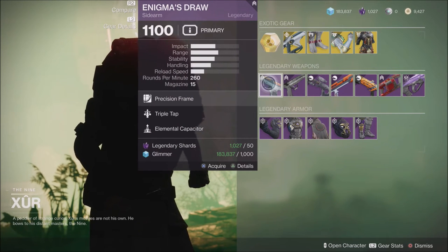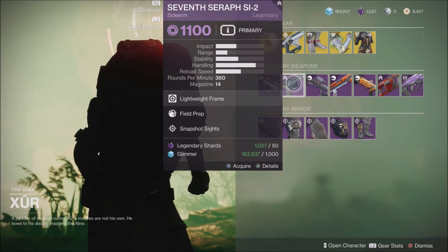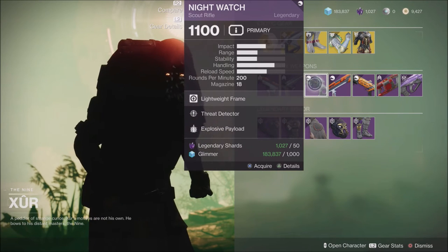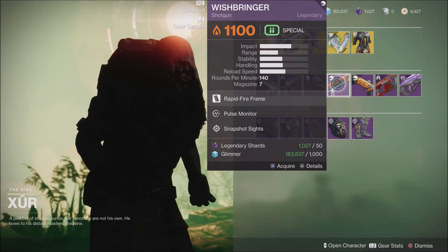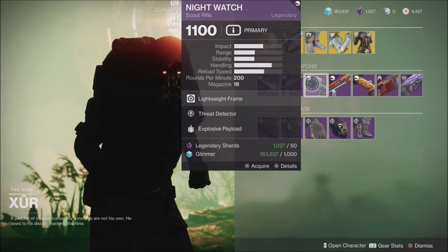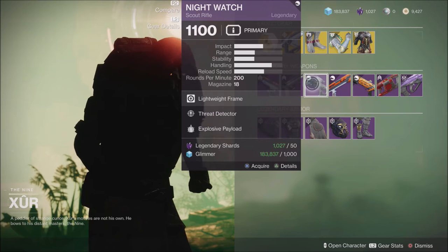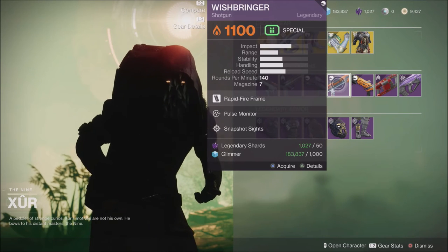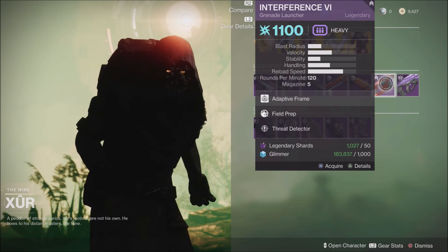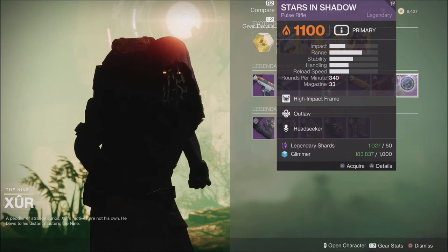This week for the legendary weapons, we have the Draw sidearm with Triple Tap and Elemental Capacitor. The Seventh Seraph sidearm with Filling Prep and Snapshot. The Nightwatch with Threat Detector and Explosive Payload, which is a really nice roll if you do not have a good Nightwatch just yet. We know next season's scout rifles are going to be one of the overload champion weapons, so that's definitely going to be a great one to have. We also have a shotgun with Pulse Monitor and Snapshot, and the Toll and Trouble shotgun with Filling Prep and Rampage. We have a grenade launcher with Filling Prep and Threat Detector.